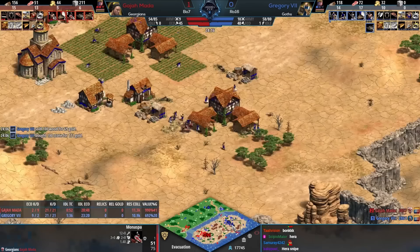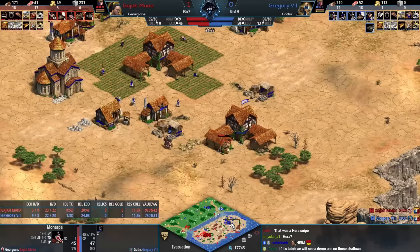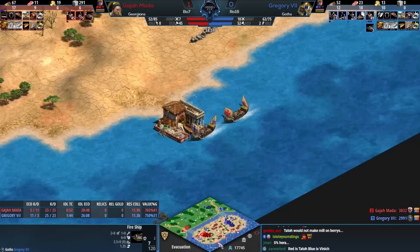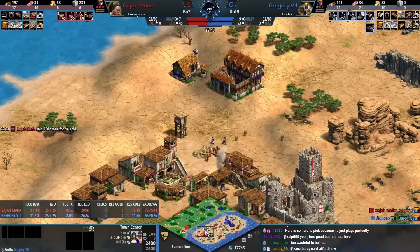It's going to be a four-TC boom from the Goths — incredibly strong. Not so strong if you're losing villagers underneath that TC though. A monk from Gregory forces a delete and kills the other Monaspa. I'm thinking about the tech tree — Goths might actually be superior in the imperial age with full infantry spam and all these little nooks and crannies on the map. I thought Georgians just had a blank tech tree and then a Monaspa at the castle.